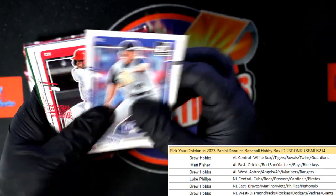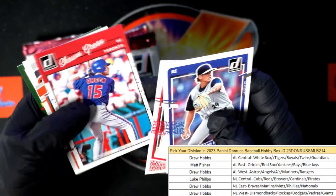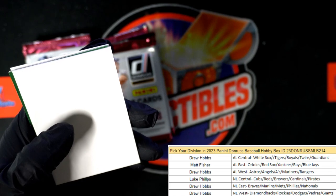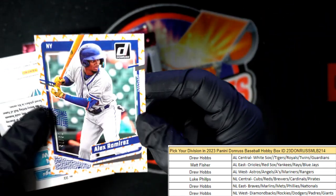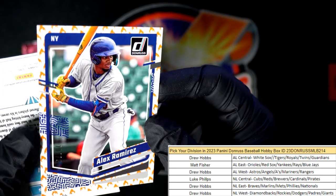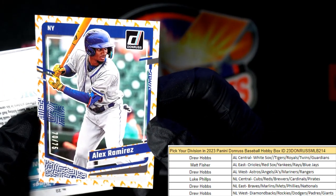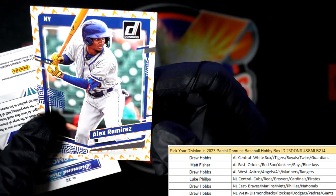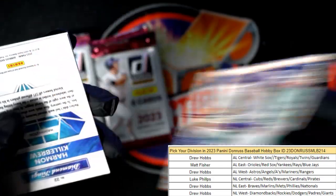Still no Liberty parallel yet — it always shows up in the last few packs. Sean Green. Buster Posey — used to be the big name to get, now nobody really gets excited about him. Here is the On Fire parallel — this is gonna be 70 of 75, Alex Ramirez, On Fire parallel. Those are hot.